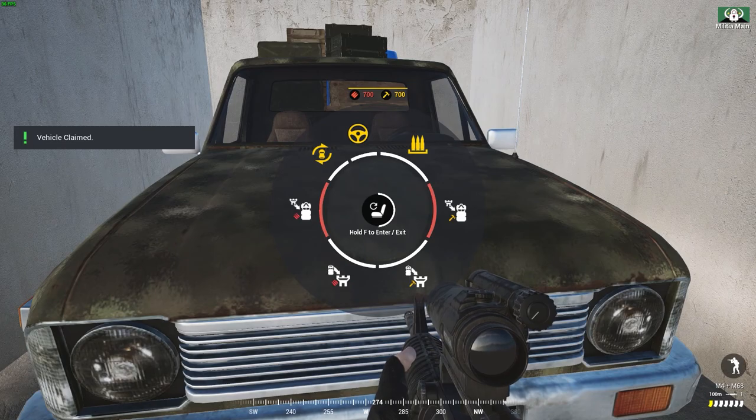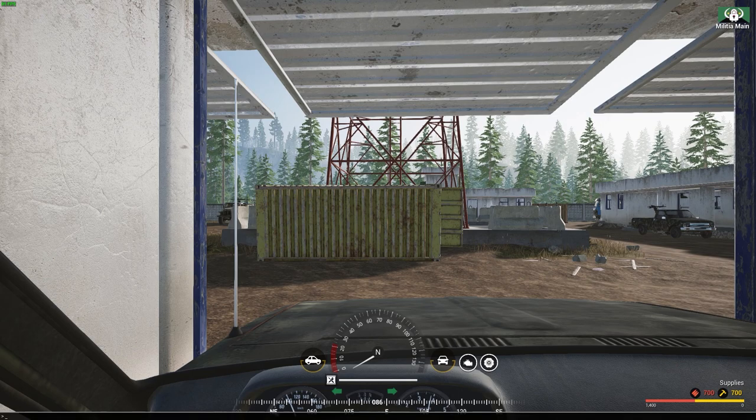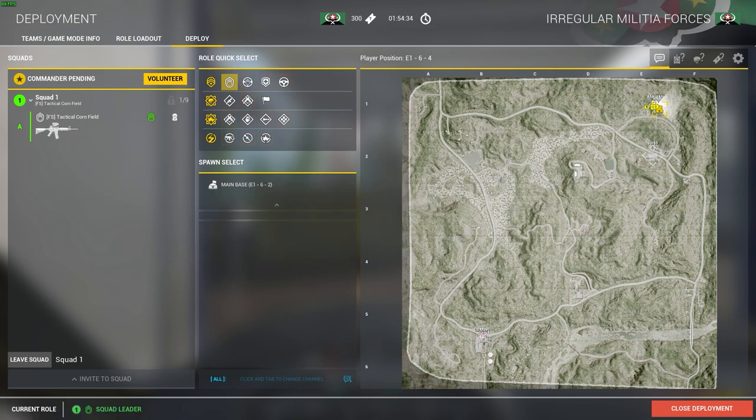Now I'm going to grab a Logi to build my mortars. It might require me to have another person with me, and if you want to use something that requires a crewman kit, you might need to have that kit. So I'm going to use two commands to avoid these issues: Admin disable vehicle claiming 1, and Admin all kits available 1. Now I can use any kit and get into any vehicle that I want.